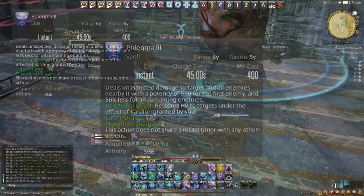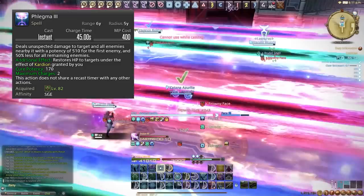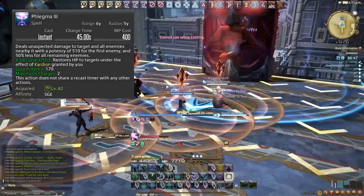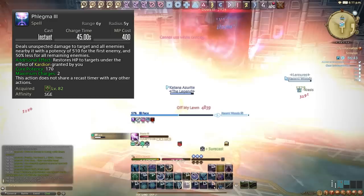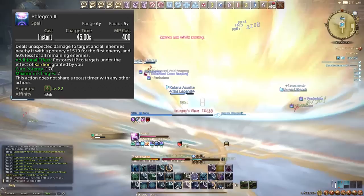We then have Phlegma, a nice AoE that deals 400 potency on a selected target with a cleave around that target and a 30% damage drop-off on remaining enemies. Make sure we're putting this on the highest HP, most centrally located enemy in the pack. We want to use this more or less on cooldown — it's a damage increase on single target and AoE. It's on a 45 second cooldown with two charges, and it's instacast so it's great for movement. Always keep the cooldown rolling and try to use it under raid buffs.